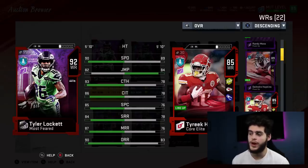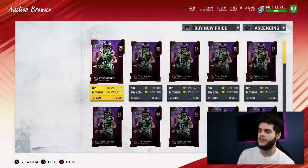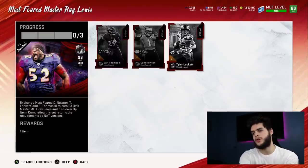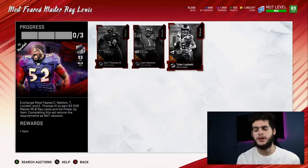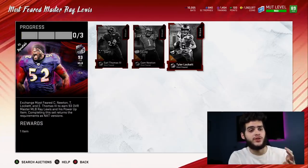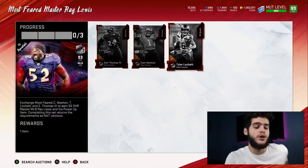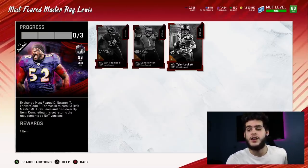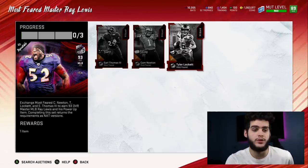Tyler Lockett is faster, with way better catching, way better catching in traffic, way better spec catch, and way better route running than Tyree Hill — it's a no-brainer. That's about it for the video. I will make a separate video with my spreadsheet going over all the math on how to get Ray Lewis for under 150k or 120k. I'll go over all the routes in detail. If you have any questions, head over to Twitter — the link is in the description.